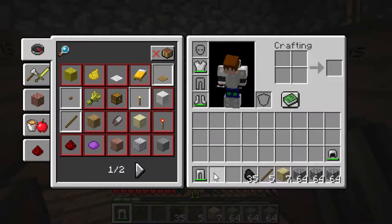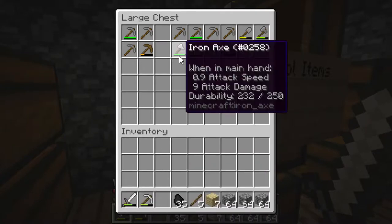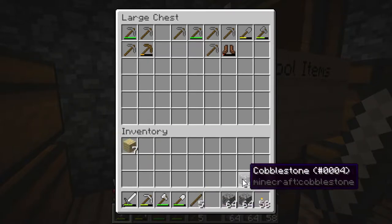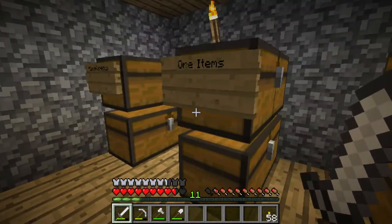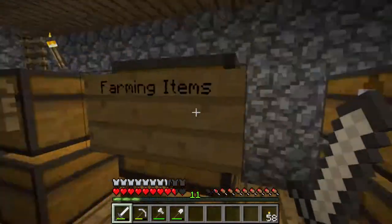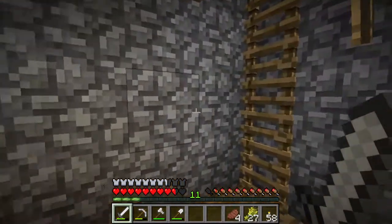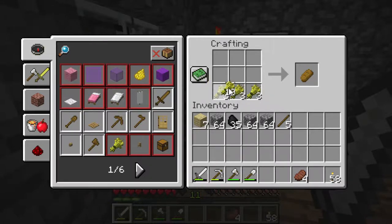I'm going to take all of my iron armor out and put it all on. I'll need my sword, my iron pick, my axe, my shovel, and the coal. I should definitely take some food — let me take some of this wheat, turn it into bread, and take this steak as well. Bread has a lot of saturation, which is really good because we're going to need a lot of it.